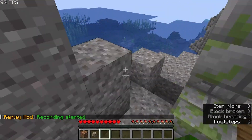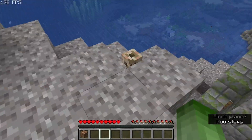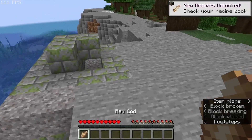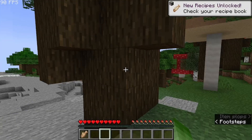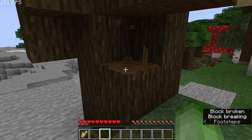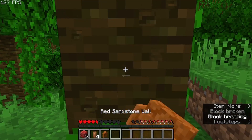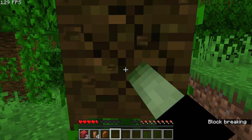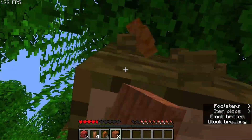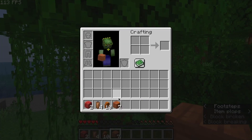Hey guys, welcome back to another video. As you saw right there, block drops are randomized. Oh, fish! Okay, I got fish. Let's just try to get some wood. Oh my god, okay, what is this? It's so random — wood, seven wood. We can make a crafting table.